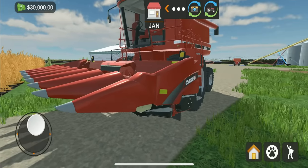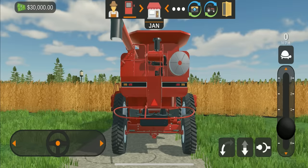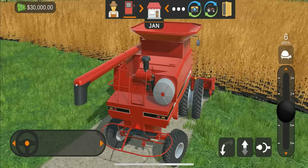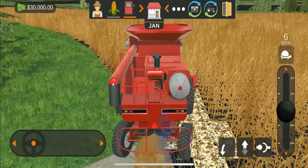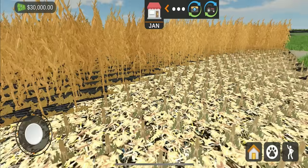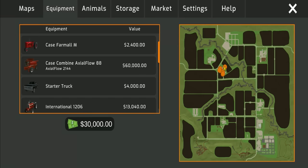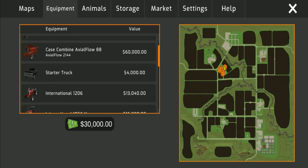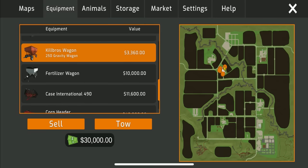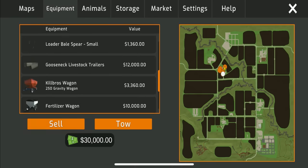You get a Case IH 2144 Axle Flow combine paired with a Case IH corn header - a beautiful combine overall. I'm really happy that Grant was able to get a hold of Case IH for this game. Look at these custom corn textures - just wonderful. For equipment you have your Case IH Farmall, your combine, your starting truck, a gooseneck, a Killbros wagon, a disc, and a header.